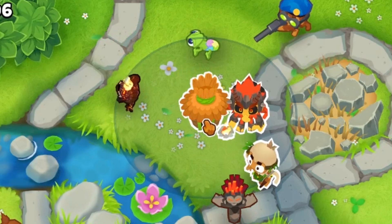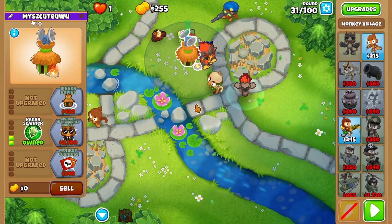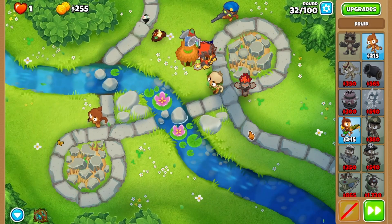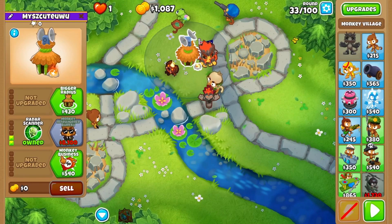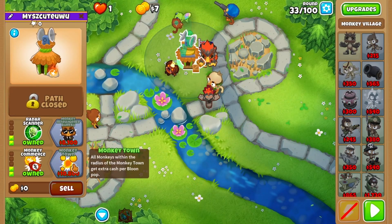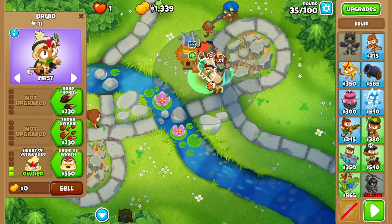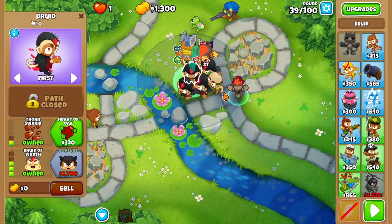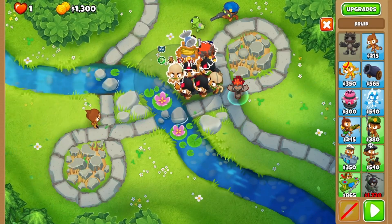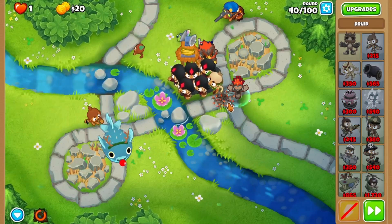You'll now save up enough money for a village in range of your sniper and Oban, and upgrade it to Radar Scanner before round 33. If you can't afford it yet, use Oban's Brambles to stay afloat for 33. Afterwards, finish cross-pathing your village with both discount upgrades, then complement your druid with another druid, giving this one Druid of Wrath and Thorn Swarm. Try to get at least 4 of them before the MOAB, all in range of the village, but you can get 5 if you budget wisely. Don't forget to use Brambles as well.